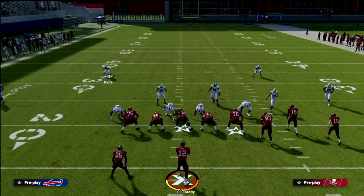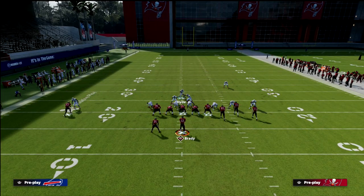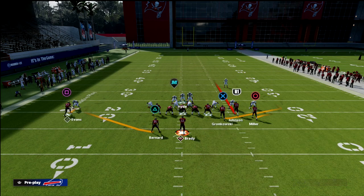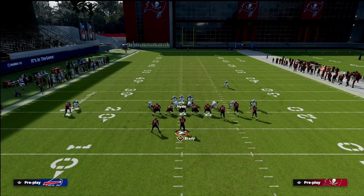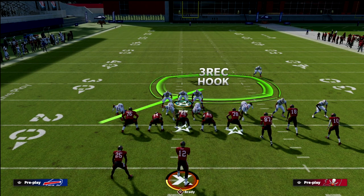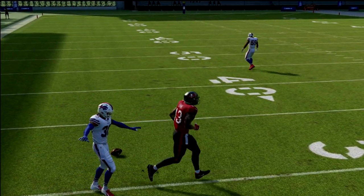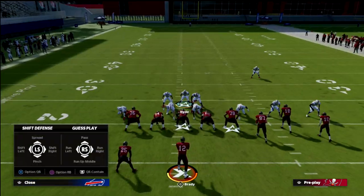With the vertical hook and man coverage it's almost impossible to complete that route. We've shut down the wheel route on the bunch side, which is really the harder one to stop — primarily because you can't user over there if you're running match. That vertical hook is really the key. Also, by bluff blitzing the defensive end on the left you're going to get a three red hook, which against bunch puts him in essentially man-to-man coverage on the running back with inside leverage — making that throw difficult.